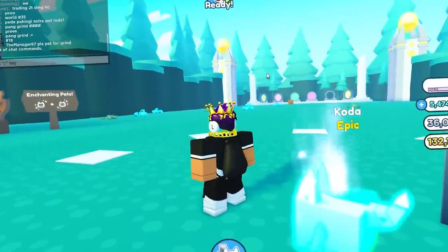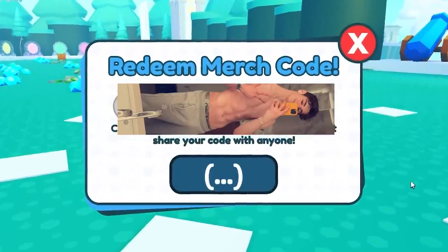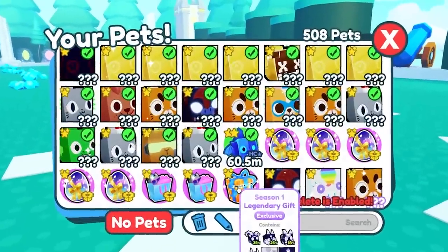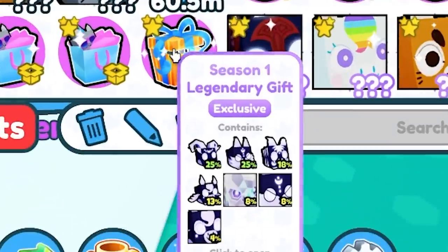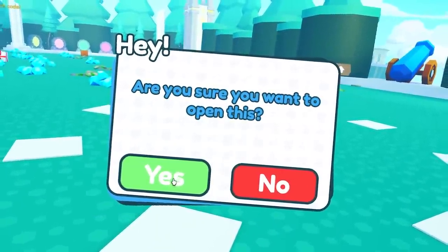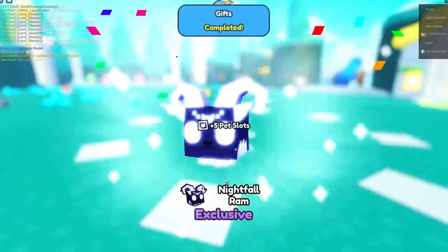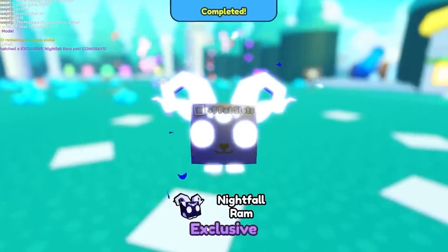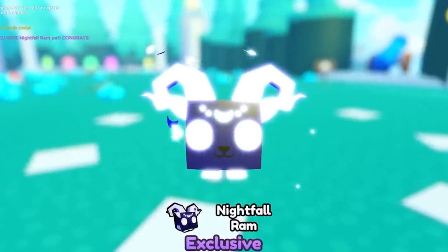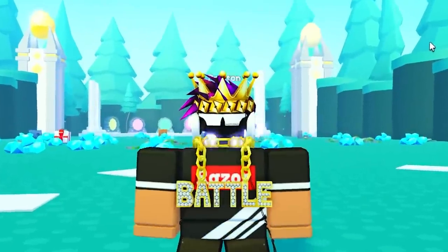Apparently if you're in the hardcore world and redeem a Pet Simulator X merch code, you should get a legendary gift. If you redeem this gift, you should get a very secret hardcore pet. Let's see what it does — I got Nightfall Ram, but it's not a hardcore version or anything special. So yeah, that is big cap.